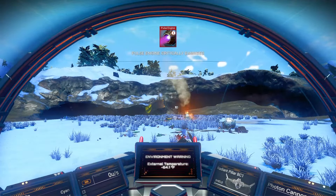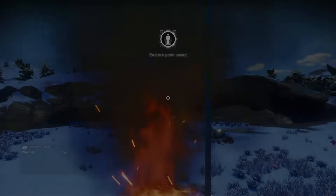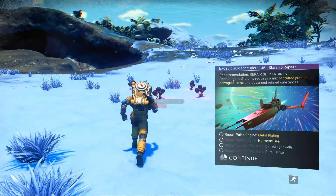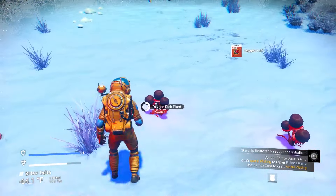The self-guided system starts giving you little tool tips. Hermetic seal and metal plating — metal plating is super easy, it's just ferrite dust. Don't worry about remembering that, the game will tell you. Go ahead and get these oxygen plants.